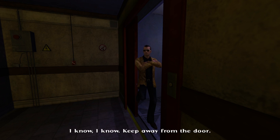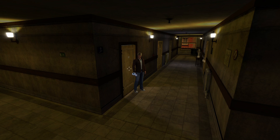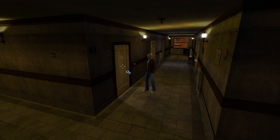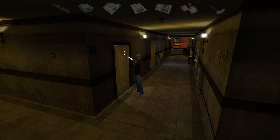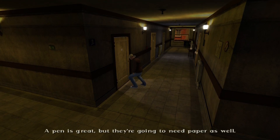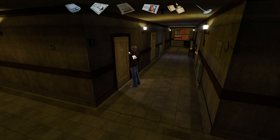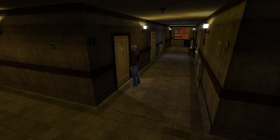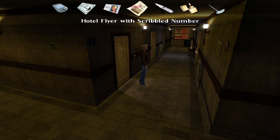'Are you deaf, boy?' Someone is in there. Maybe we can use an item on the door — let's try this pen. We can use the pen! But they're going to need paper as well. Can we use the flyer? There's the pen and the flyer — whoever is in there can write out the code. There's a number scribbled on the flyer: 5837X. We've got our pen back.